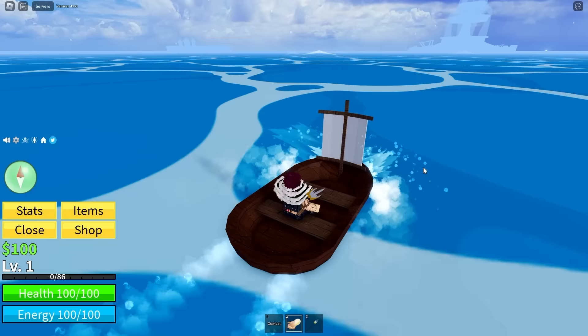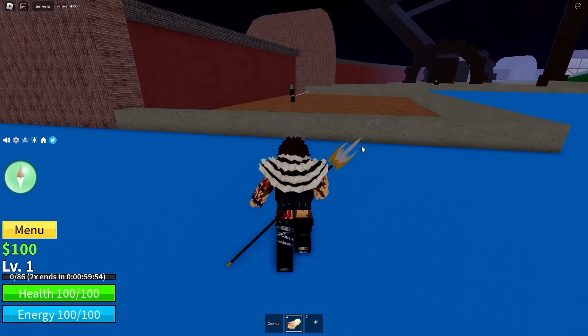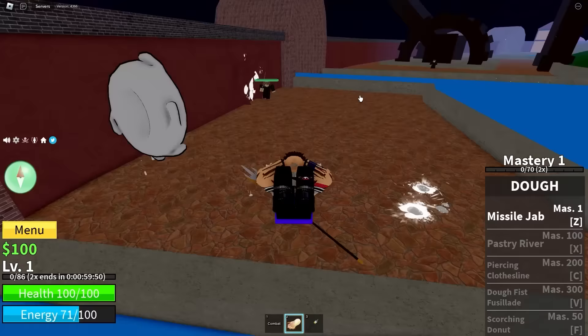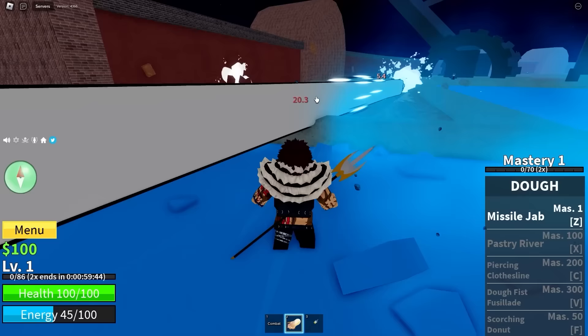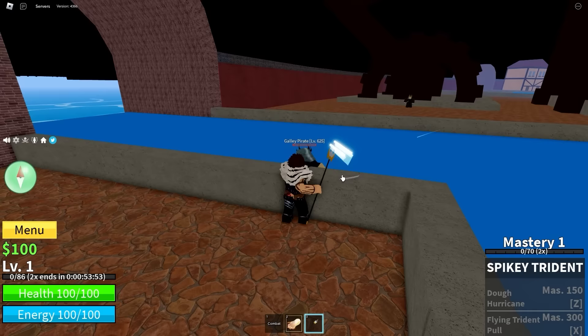We're going to go all the way to the fountain really quickly, kill like two NPCs, and skip all the way to around level 40 or so. Then we'll go to pirate village and start grinding like a normal player would. We're going to defeat these guys — I think we only have to kill two of them. I do have to worry about the knockback a little bit, but these punches do way more damage than if I was to just use combat.